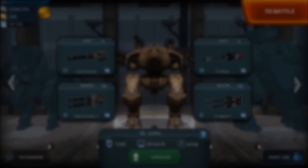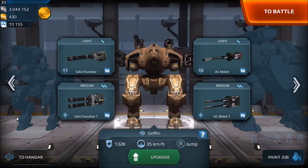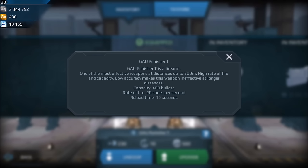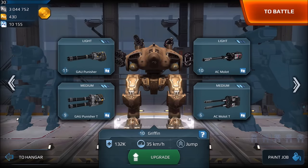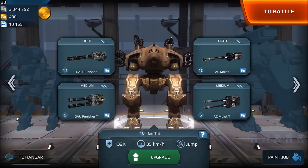This is what it looks like on the live server right now — one of my Griffins loaded out with the highest level ones I have, just showing you the descriptions. I don't think they've changed the descriptions at all even though I think they've changed the rate of fire of both the Punisher T and Molot T versions. I didn't have time to go through and time it and calculate everything, but yeah, play with it on the test server and let me know what you think. Drop a comment below, leave them feedback, tell them you like it or don't. Personally I think it's something that's needed and it'll add a lot of good diversity to the game.